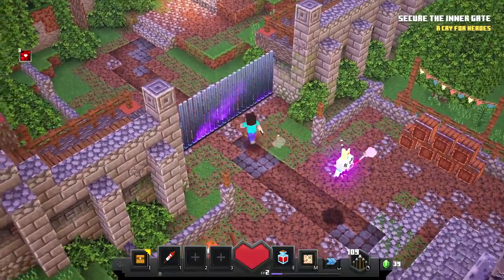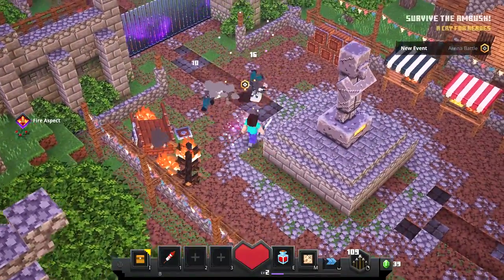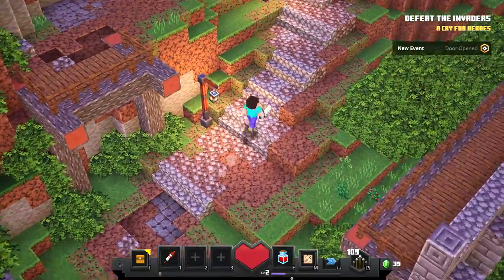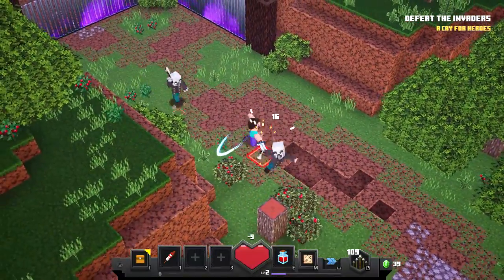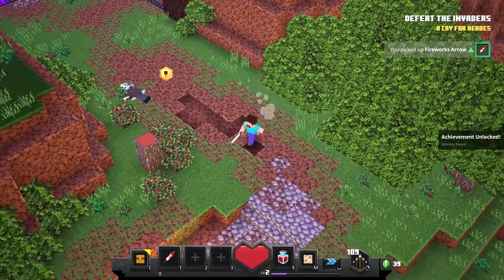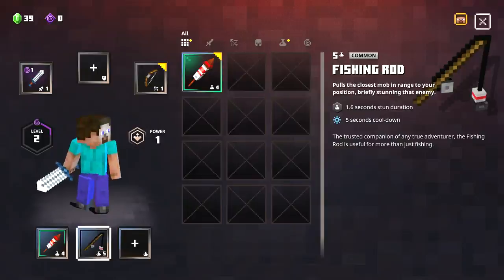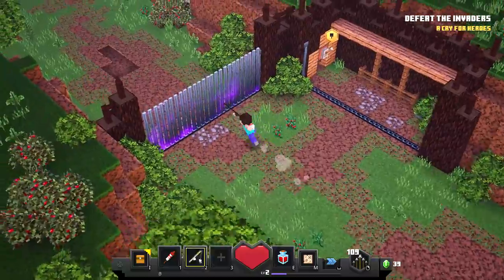Oh yeah - there is the Arch-Illager! Hello, we haven't met before. These vindicators are actually pretty easy - I won't take a hit from them. The more you play this game, the harder it gets. I think each level is randomly generated. I just got the 'Wooden Sword' achievement! I also forgot I have a fishing rod - I got it from my chest.